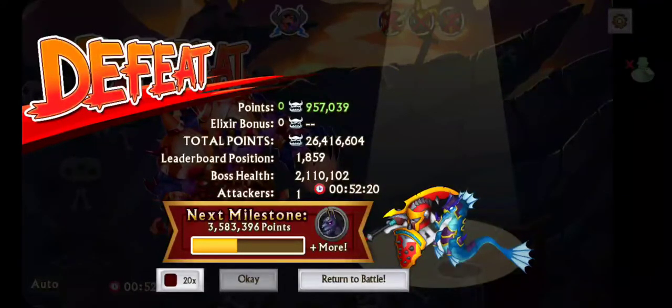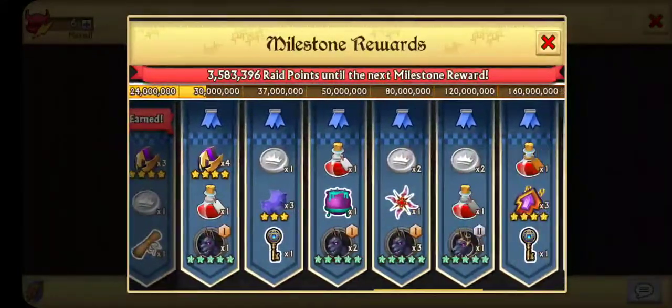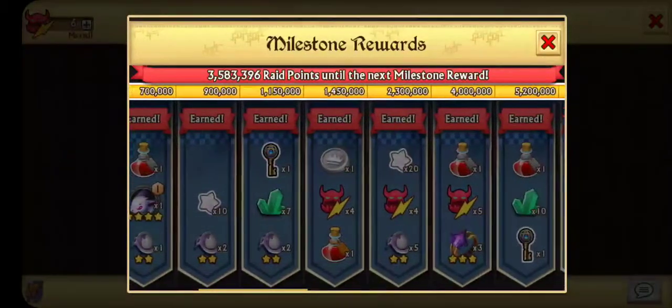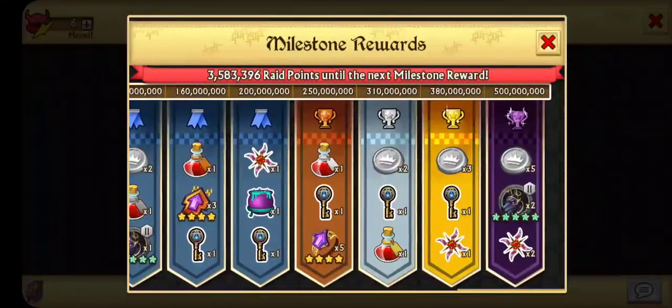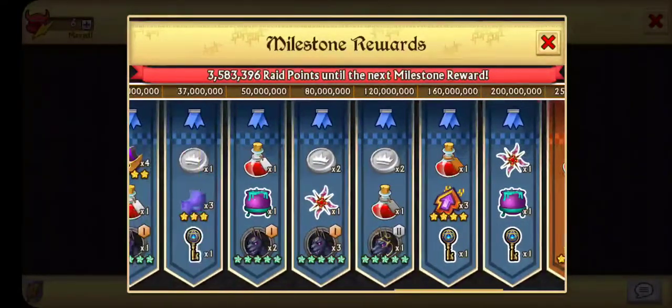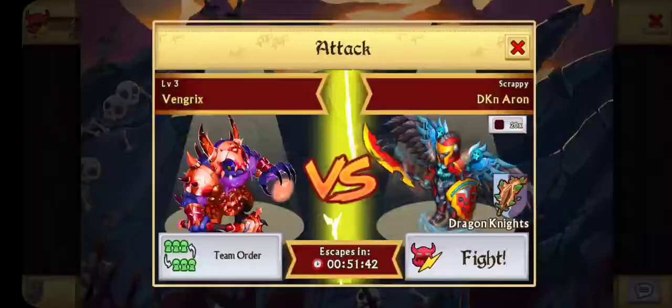That wasn't too far off, let's look at the rewards real quick. We got a lot of the potion things. There's these keys — one, two, three, four... ten. So you can get a total of ten. But what are the keys for? I think you can trade them for armor in the limited shop, that's basically all I know. Do they stack over the month? I need to look into them.